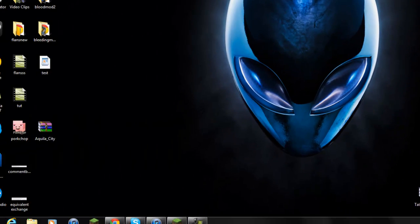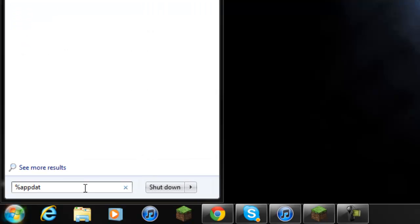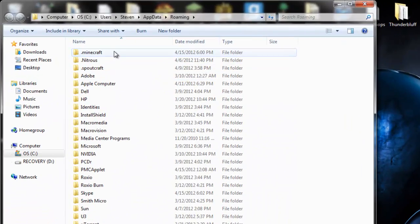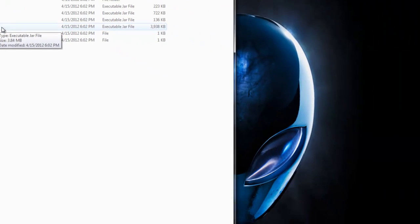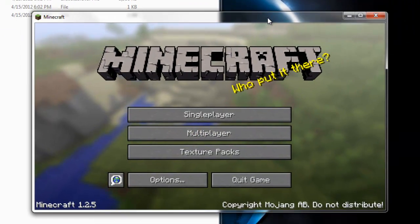Go to Start, search your program files — type in %appdata% — and for Windows XP users you should see Run, and run %appdata% and it should take you to the roaming folder. Click on the roaming folder and you should see .minecraft at the very top. Go into your .minecraft folder — you can see bin, resources, saves, and everything else. Go into your bin folder. Before you open up your minecraft.jar with WinRAR or any zip opener, you have to make sure your Minecraft game is closed.